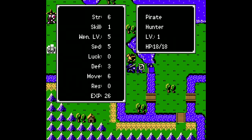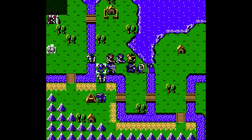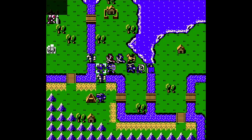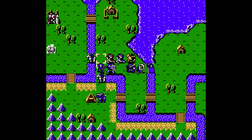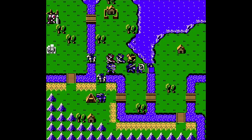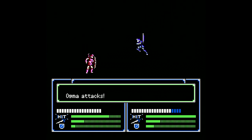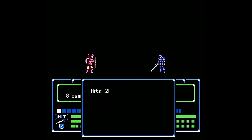With this guy, 12 attack power would kill him, so I need something less than that. I've gotta attack with less attack power. As long as I don't get a crit, we can finish the guy off there.